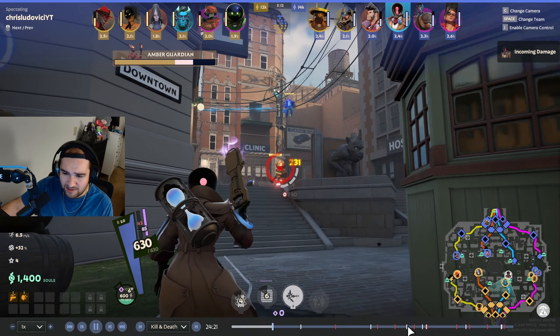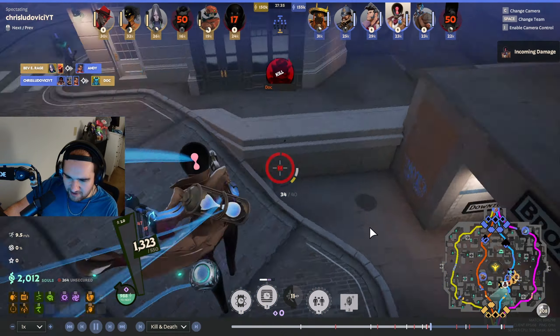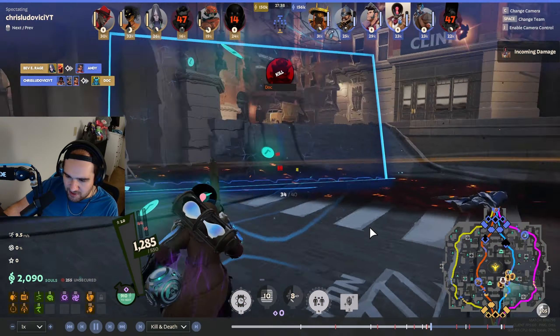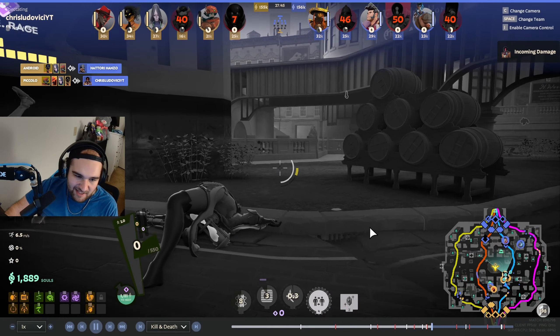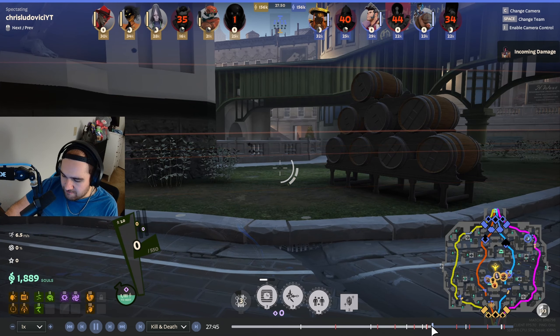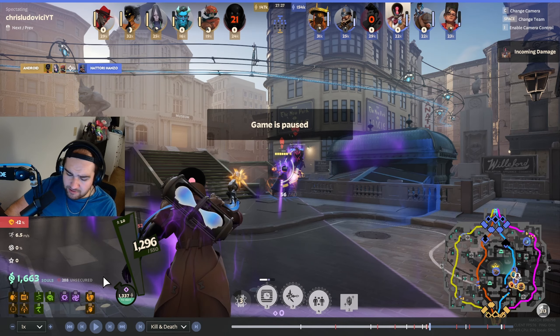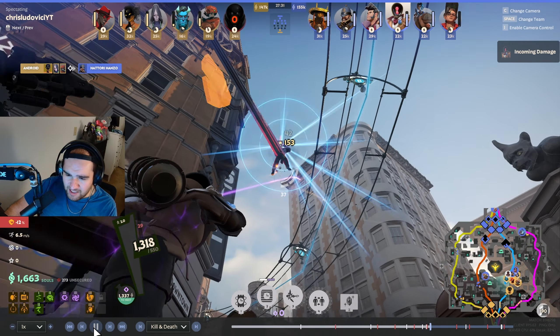I'm only at 21k souls and enemies have 25-28k, so I'm trying to get my farm up. I see Vicious by themselves, so I put a wall there and go with my team. I wait for my full carbine charge, stun them, and throw down a grenade. Pretty easy because my team is with me. Usually when you gank an enemy with your team, you win. I go right back to farming to get my count up.